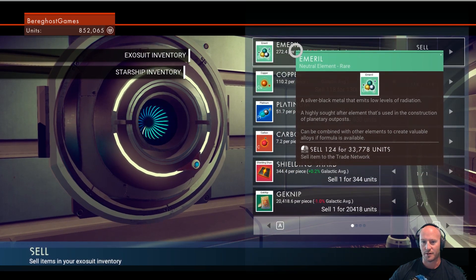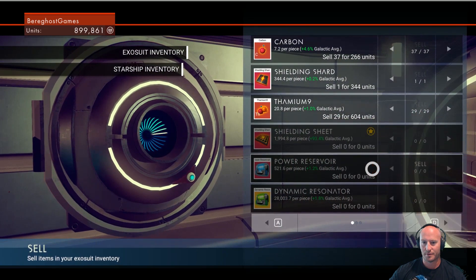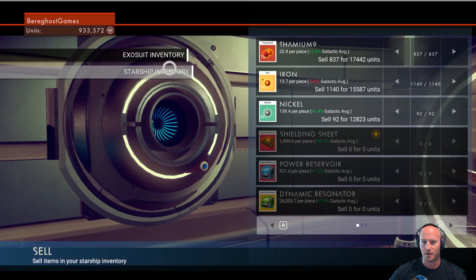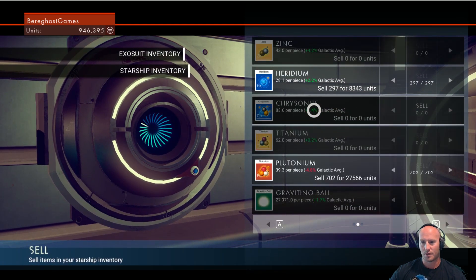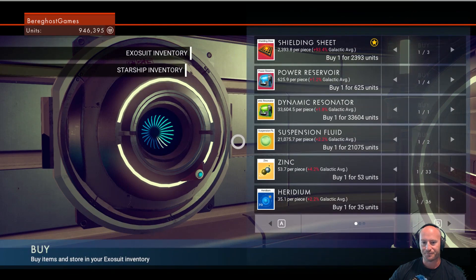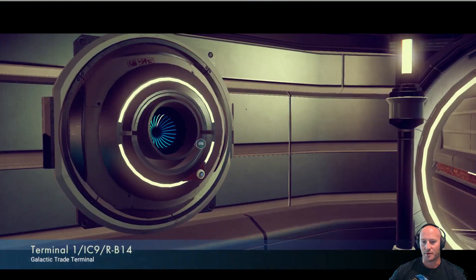Here's our intergalactic trade network — we're gonna sell some items. Emerald, copper, platinum, gecknip, chrysanite. Let's check our starship inventory and sell the nickel. That's really all we've got — 946,000 units.